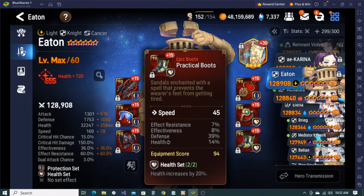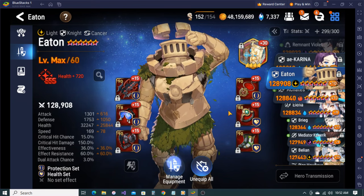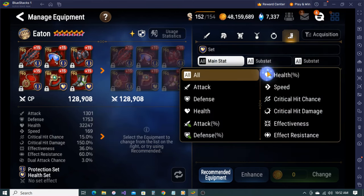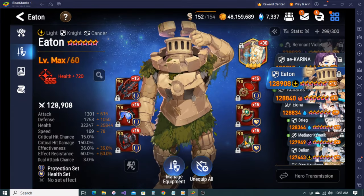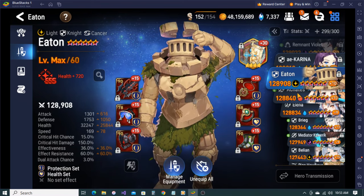Oh yeah - I had the 21-speed boots with HP main on Eaton, that's why. I'm going to check that quick. Yeah, just under 37,000 now just from that alone. But I figured Dark Corbus kind of needs it more - who really cares about Eaton's turn? Actually I should drop this for HP anyway but I don't have any other main health pieces on HP set.